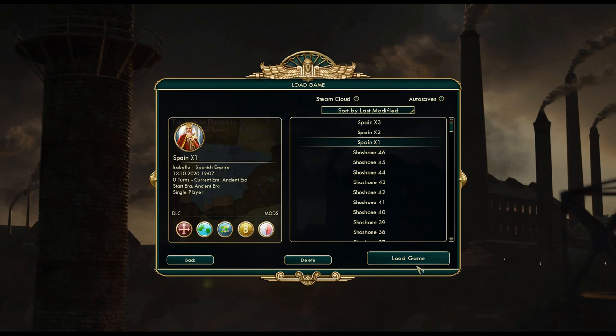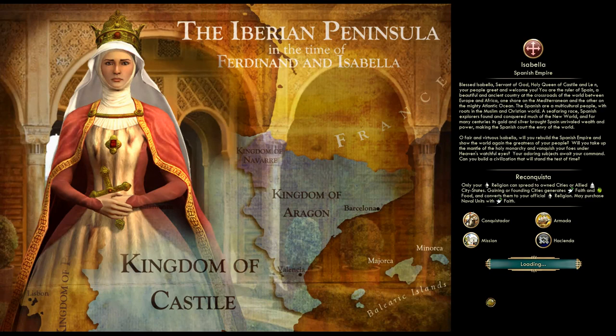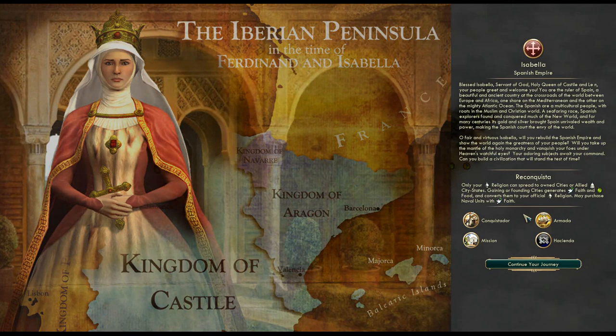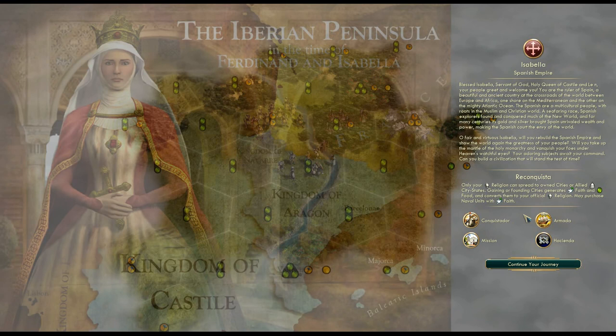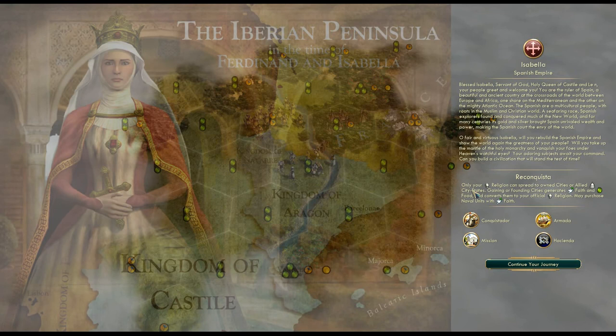Now let's check the starting locations, but first we'll talk a little about Isabella and her unique abilities. Starting with Reconquistdom: only your religion can spread to owned cities and allied city-states. That gives us maneuvering room — we won't really be pressured by other religions, and we don't have to necessarily be the first to get religion or start flipping our cities immediately. That's one of the reasons I think we'll be able to decide on the victory condition a little bit later; we won't be pressured by external sources as much.